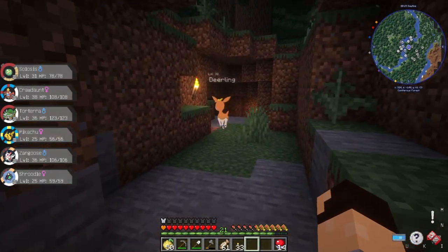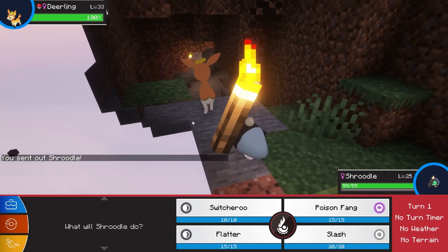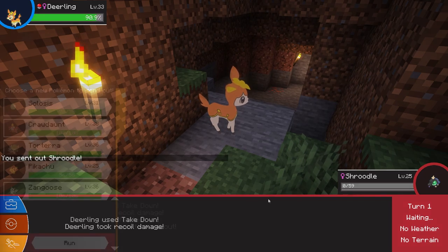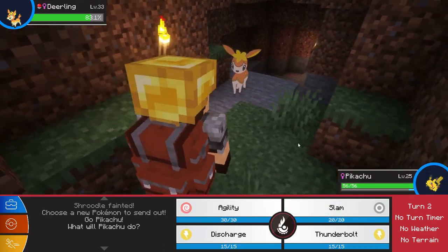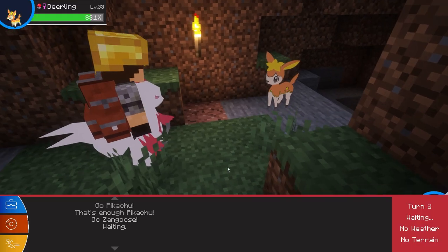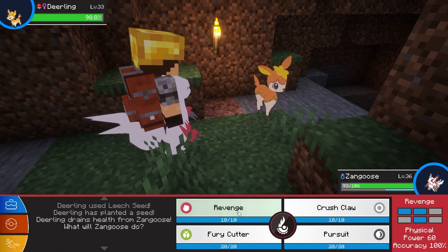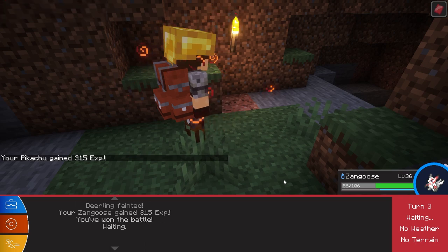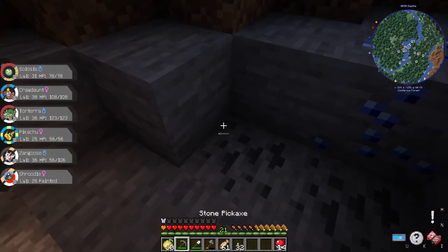Deerling — let's see, it's level 33. I do have one. Shroedl, can you kill this? No? Absolutely not. Okay, Pikachu, I want you out of this battle — Zangoose can take care of this. Hello Zangoose, my good friend, it's been a while. Alright — revenge! There we go, perfect.